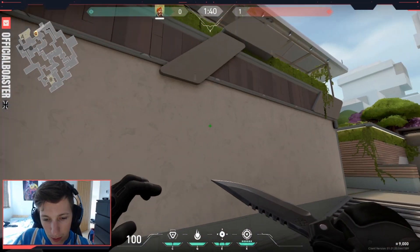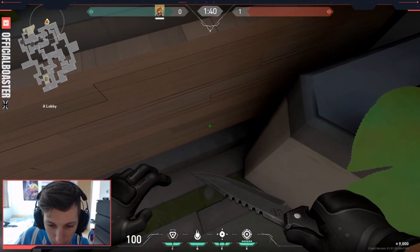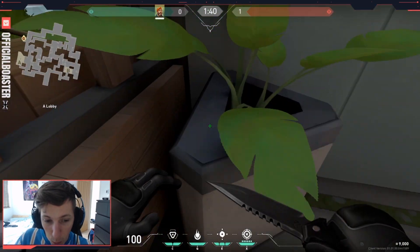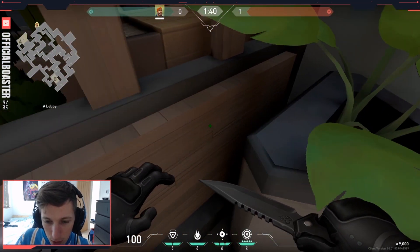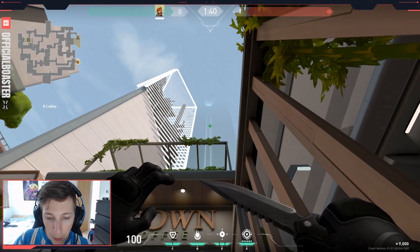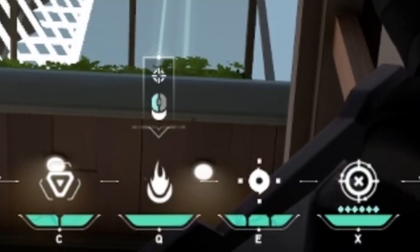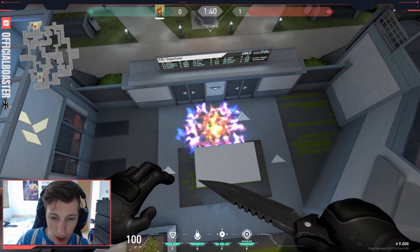The next two molotovs are situational — if you think the enemy is going to be playing back site, or if you've planted back site and you have a molotov spare. You come into this plant pot, put your E in the middle of this light and this wood, like so. Boom — nice and easy, it molotovs the hole at the back of site.